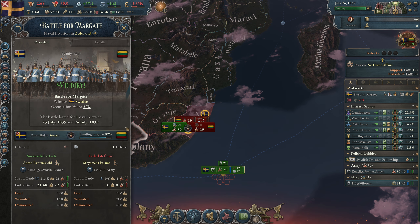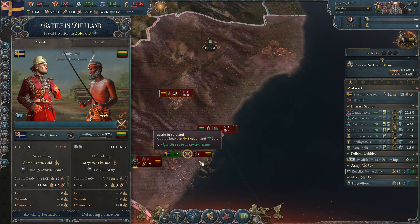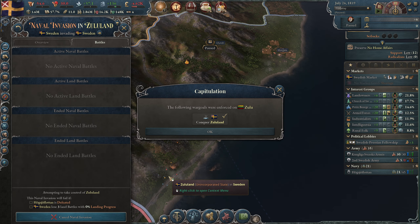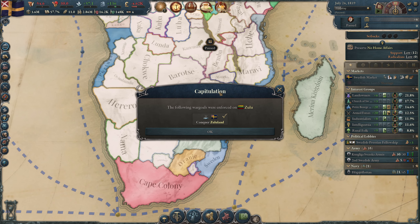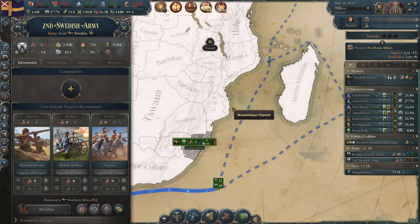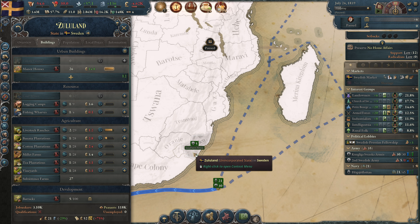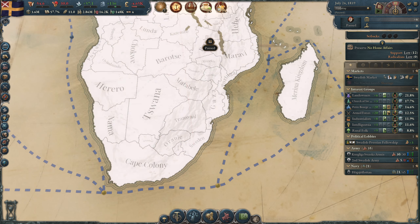There is the next battle at 82% morale. We immediately take the state as well, and that means we also immediately capitulate Zulu — this is now part of Sweden! We did conquer five troops from Zulu because there are five barracks there. These are bad troops but I think I'm going to keep them.